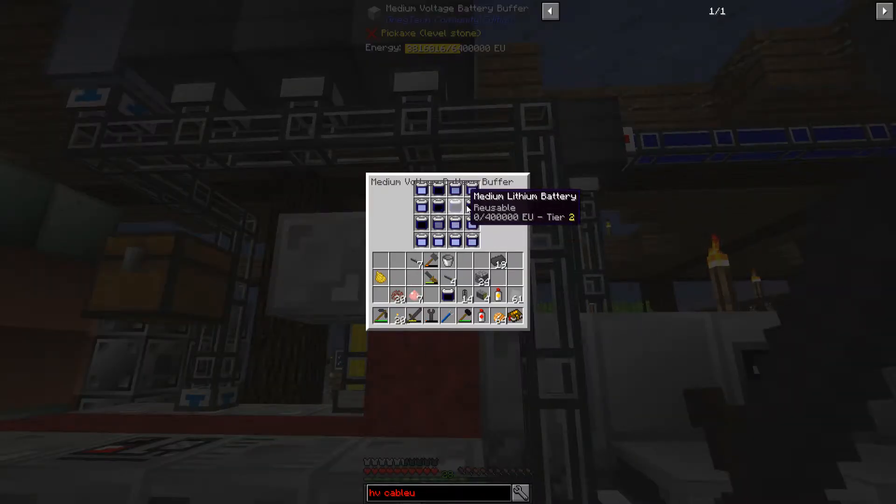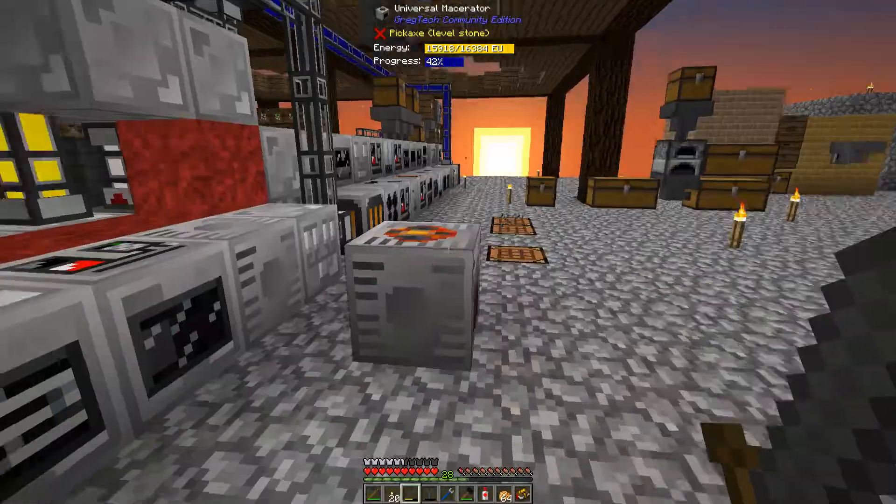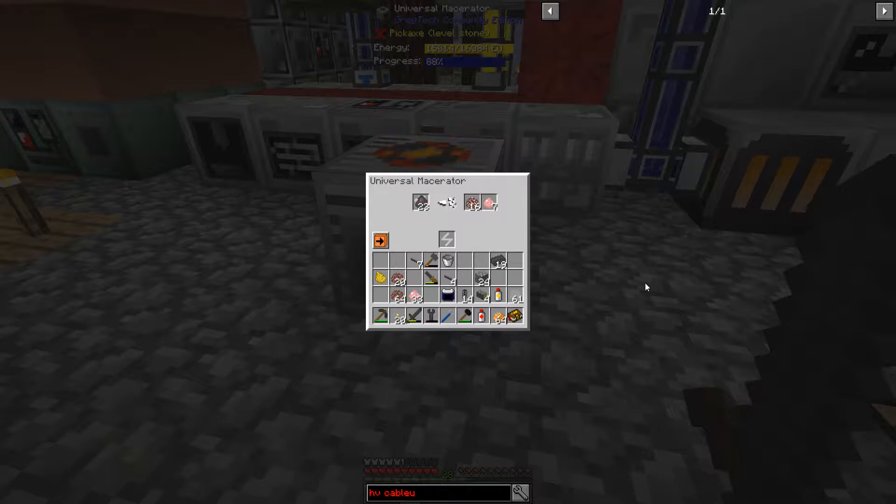It's definitely draining my batteries, but it can still run. So here we go — 32 ore macerated and I got 26 chrome. It looks like it would do another one if the second slot cleared — I pulled out the chrome and it started going again. I'm not sure if that's going to waste the secondary output slot. But the main reason I was doing this is: I need chrome.